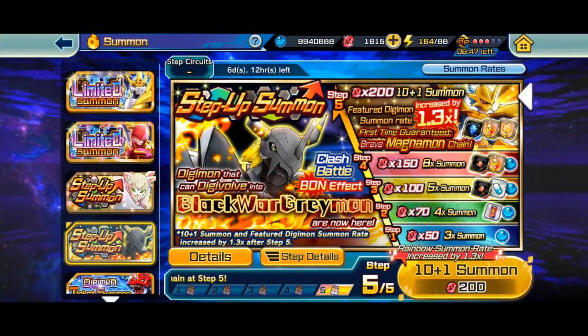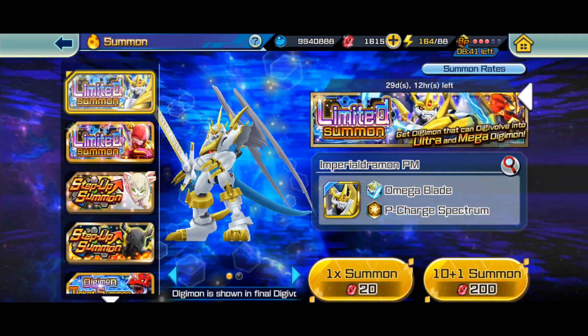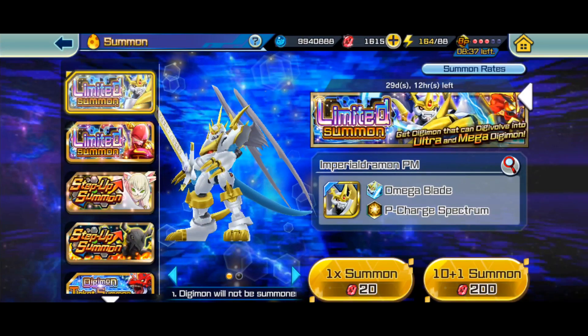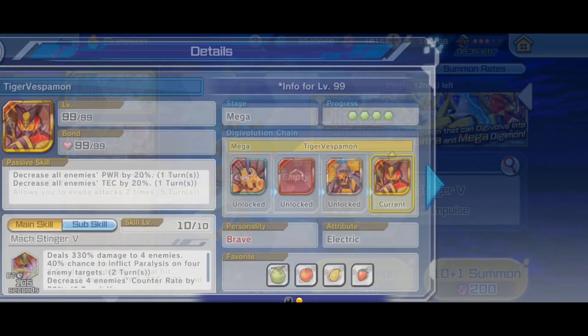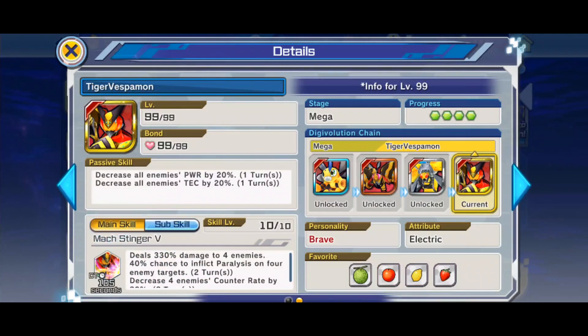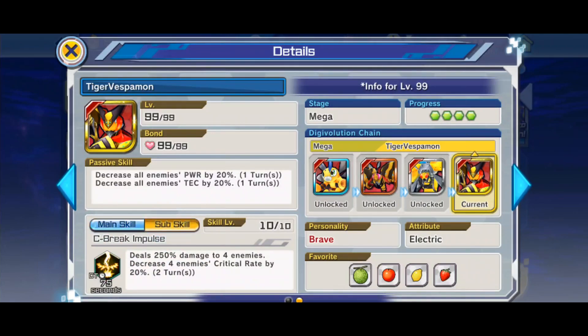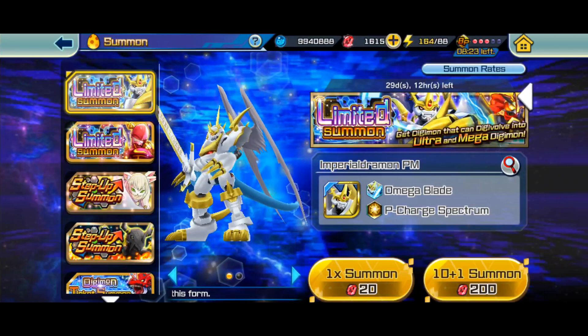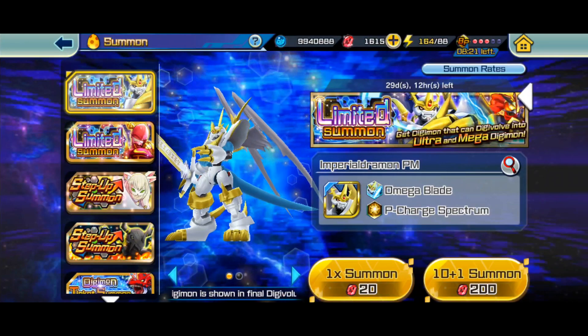He sticks to Calm and Brave, so if you have a Devoted or Tenacious Digimon it's not going to help — they're going to die quickly from an attack by ImperialDramon. Tiger Vespamon's main and sub skill are not a big deal; his main thing is his passive. Once you get this guy, it's a dip in difficulty.